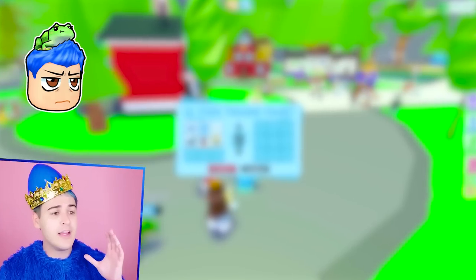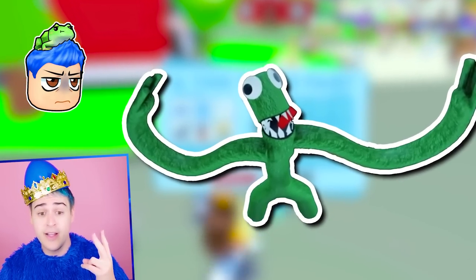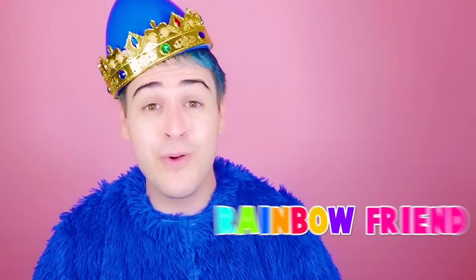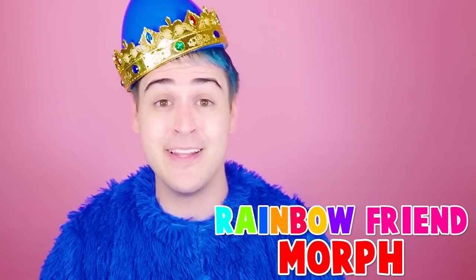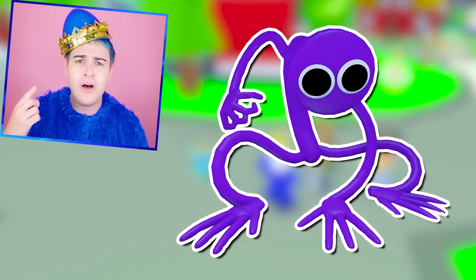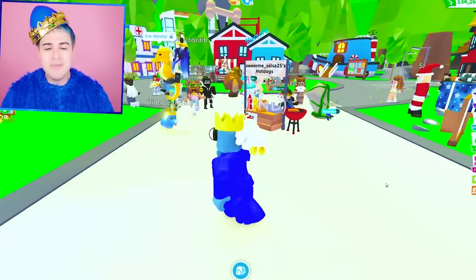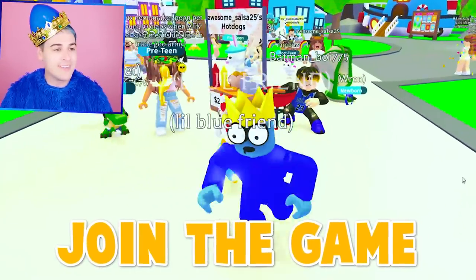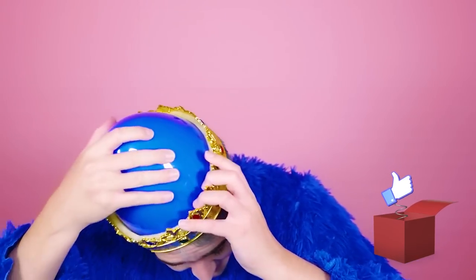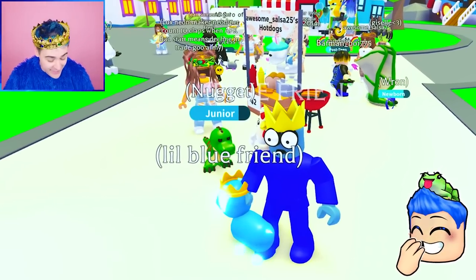There are the Rainbow Friends from chapter one — the blue one, the green one, and the orange guy that has the teeth and kind of looks like a dinosaur. But there have been leaked Rainbow Friend morphs and I'm really curious because I think we're gonna see more in chapter two — like there's a purple one, a pink one. Honestly, I don't know if I'm allowed to talk about it. I'm thinking maybe we go to a random server and I'll turn my joins on.